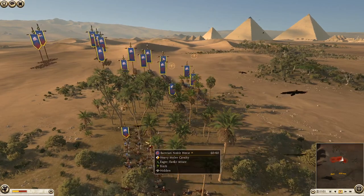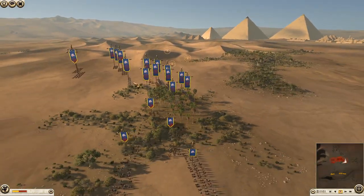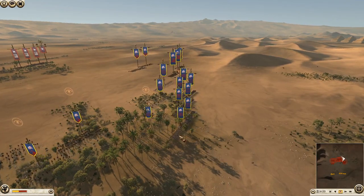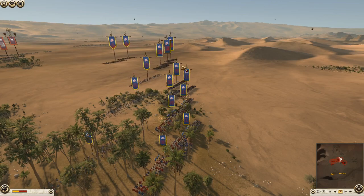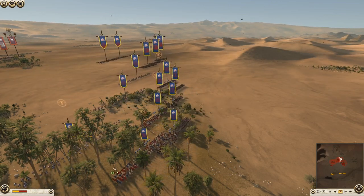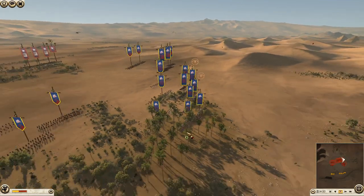So we have a mix of melee and shock cavalry, though I've kind of kept them separate. Infantry consists of about four units of Bactrian Royal Guard and three units of Thorax Swords.